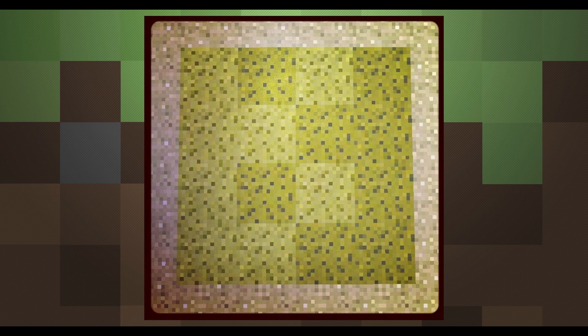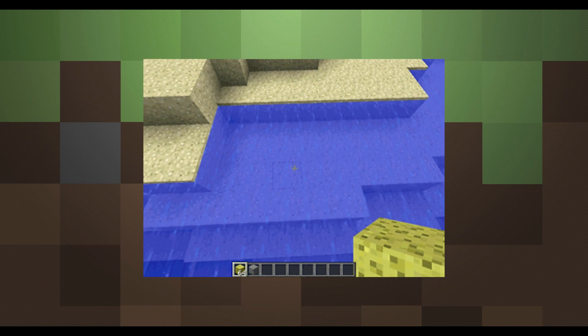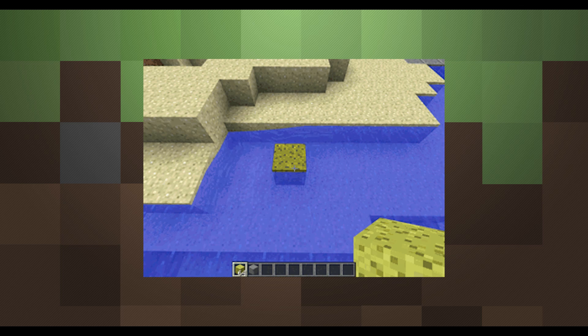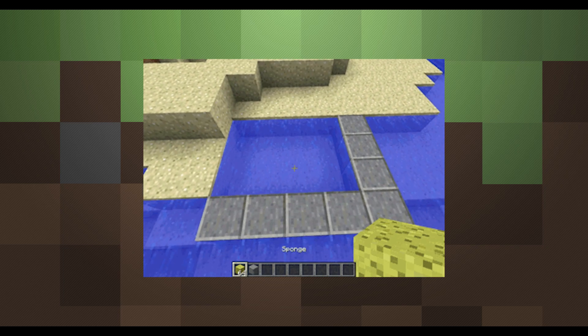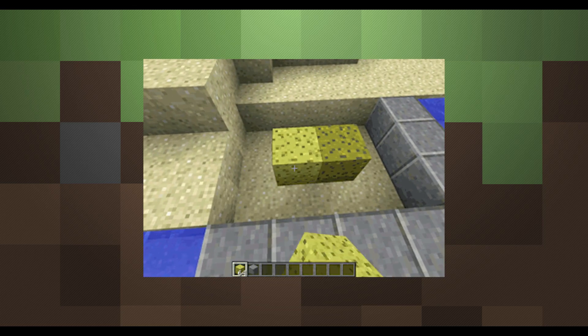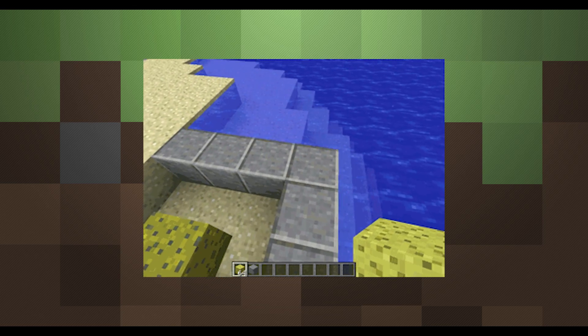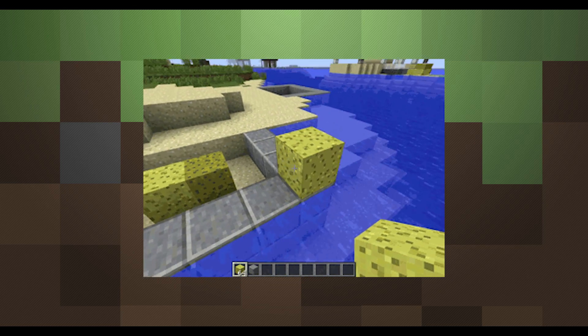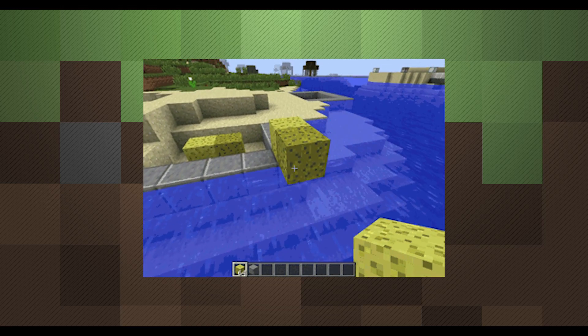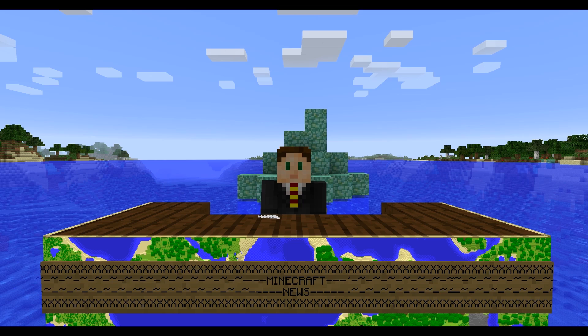Following the theme of recent underwater updates, the good old sponge block seems to be making its way into survival at long last, sporting new textures and a new ability to absorb surrounding water blocks, giving it a water-soaked look seen in a gif posted by developer Jeb. Upon Dinnerbone's suggestion, the sponge block may very well be a falling block, affected by gravity much in the same way as sand or gravel, which could open up some potential for builds or maps that use water mechanics.